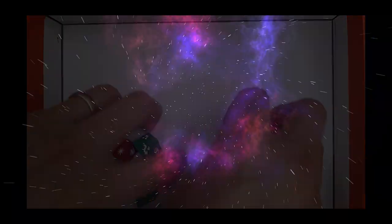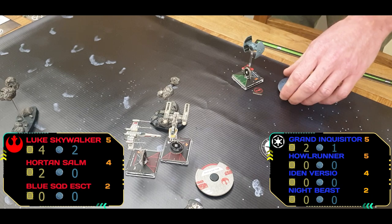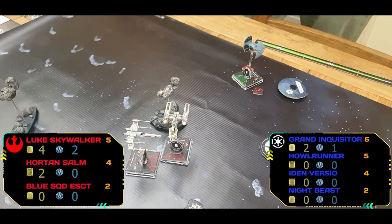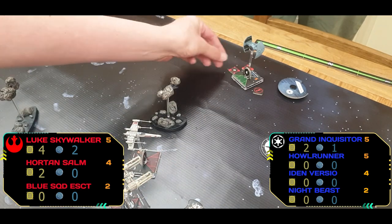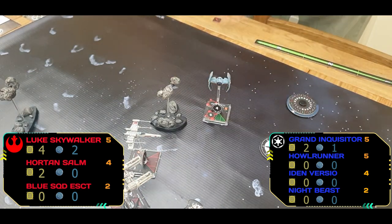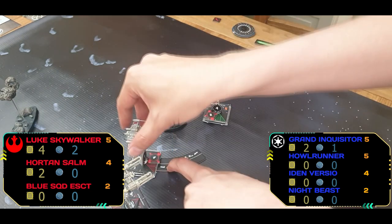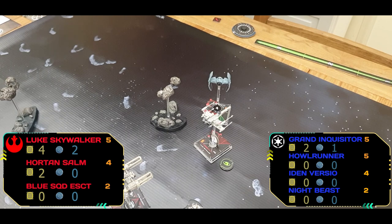Leading into round nine — Horton is trying to swing back round but still has rear arc firing. The Grand Inquisitor lines up and target locks Luke, who is right up in his face. Luke defends against the Inquisitor, spending a force to take off one result, but still takes a couple of hits — Luke is down to zero shields.